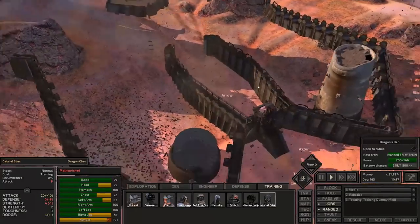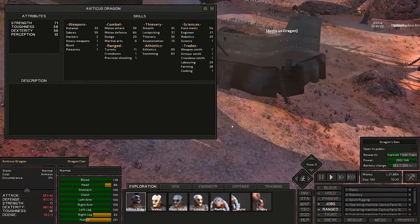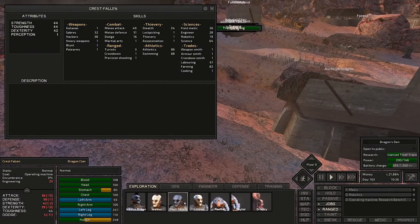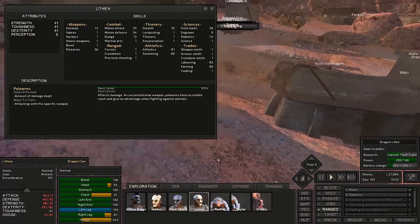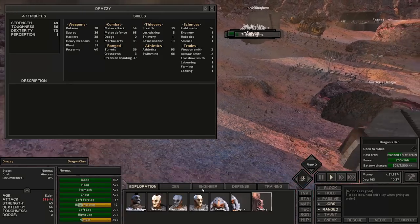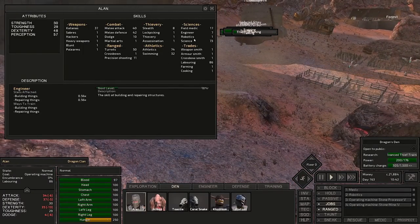One of my subscribers suggested I show everybody what the stats are like. My character's pretty buffed out: 59 melee attack, 64 melee defense. Jeebus has 58 melee defense and 54 attack. Lithia's doing really good with 41 in dex, toughness, and strength. Rendar has 76 strength. Taylor is up there as well. Drazi's doing good. Alan has got 57 perception — that's incredible — and 40s in attack.